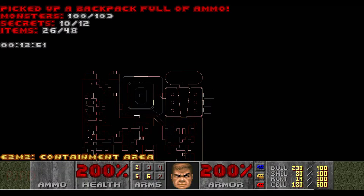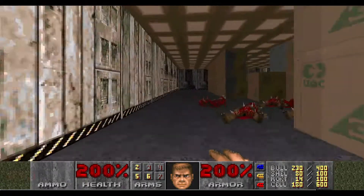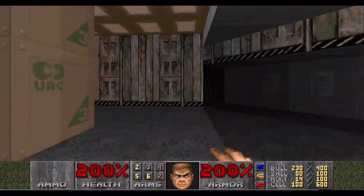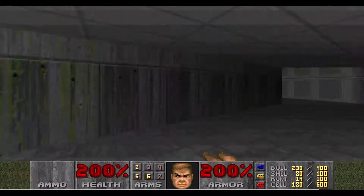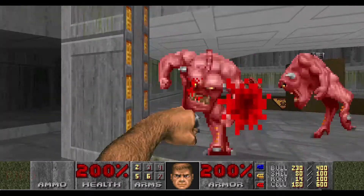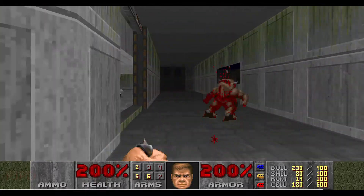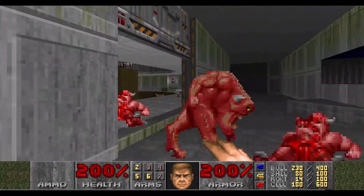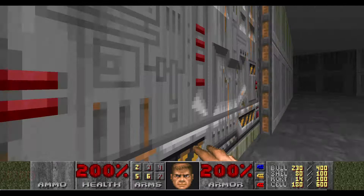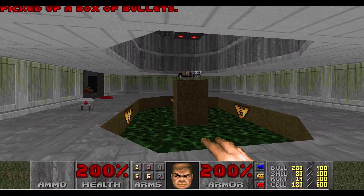The map shows just three monsters remaining, and I know there are three demons behind the other yellow door. There are no imps left. Surely I won't find a way to screw it up now. Okay, treat him with respect — no funny business, just get the job done. Yes, there are no monsters left. Now don't get poisoned.